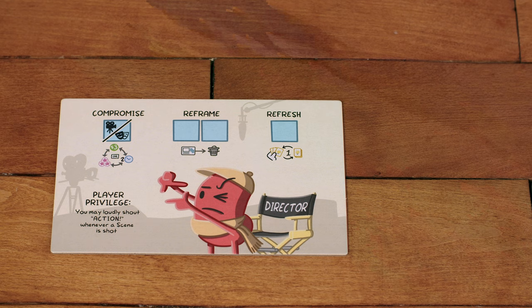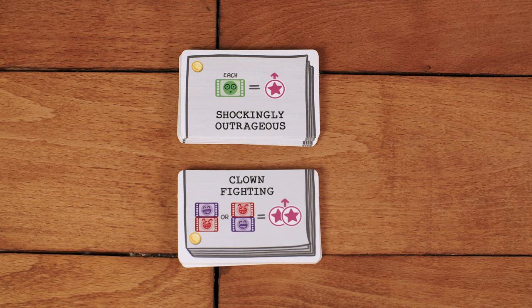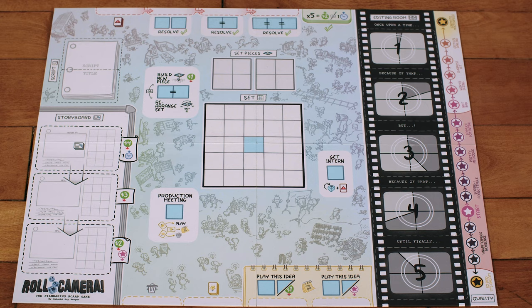Give each player the two-sided player aid card that matches their player board. These are the script cards, and they come in two halves — top and bottom — which together form your movie script. Shuffle each separately and randomly draw five of each, top and bottom, and place them in stacks in the script area of the main game board. The remaining script cards can be placed back in the box.